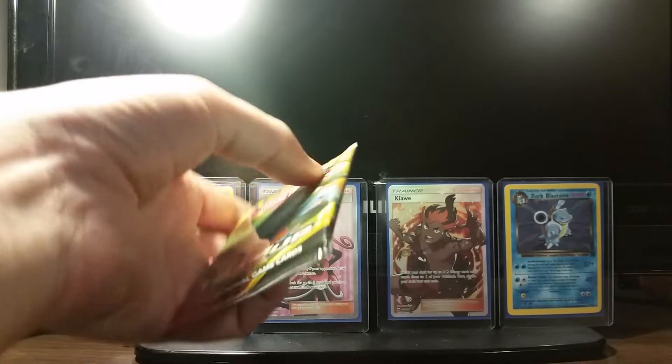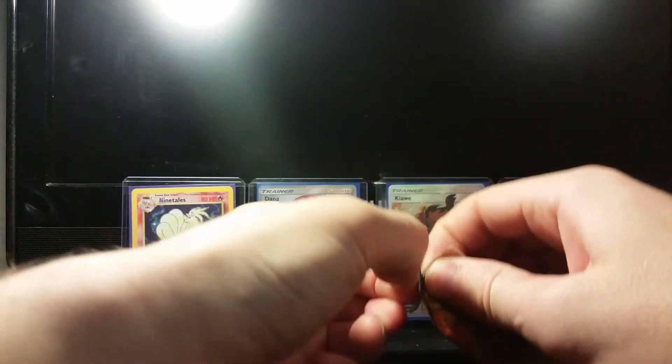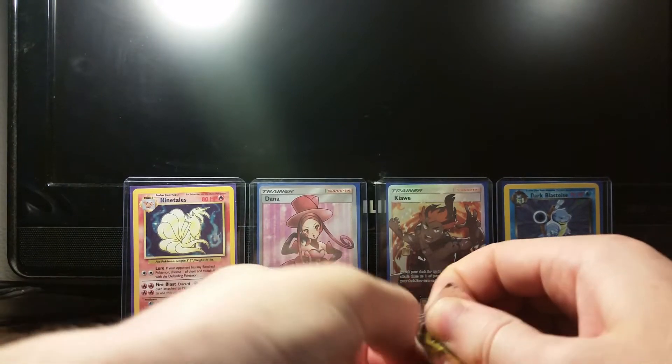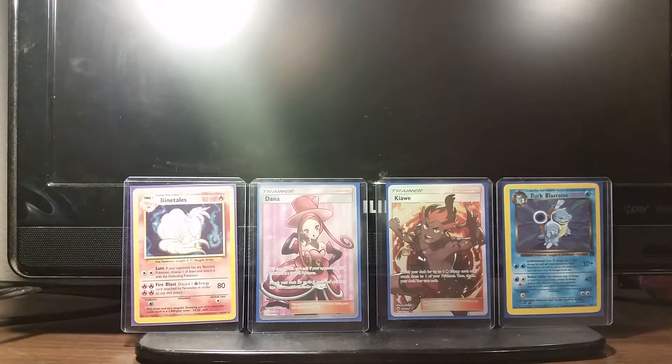We're on the hunt for some cards — you guys know the ones by now, probably. Erica's Hospitality is number one, number two would be Pikachu Zekrom Hyper, and then we're also looking for the Secret Rare Pokemon Communications.